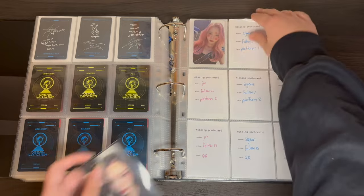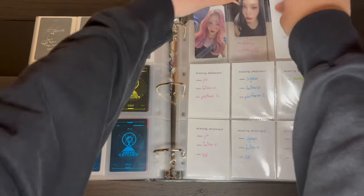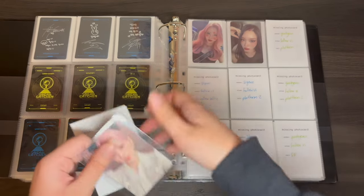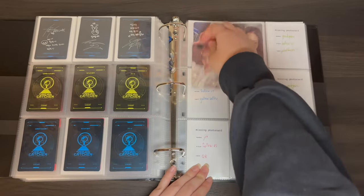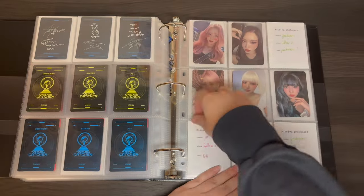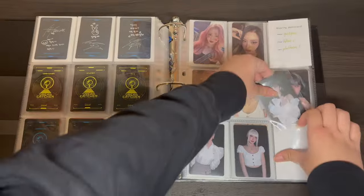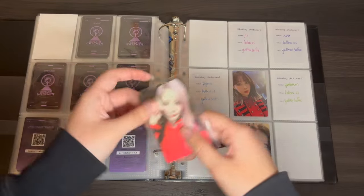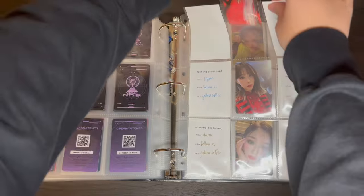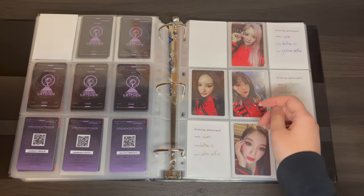I'm so glad when I pulled this GU card I didn't get rid of it when I downsized, because considering how popular that card is, I don't know if I'd be able to get it back super easily. And now onto the OT7 set for this era, which is this red uniform set. I'm still missing Sua and Dami for this set.